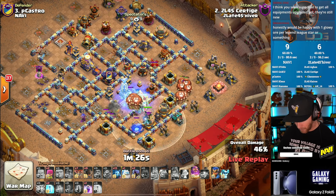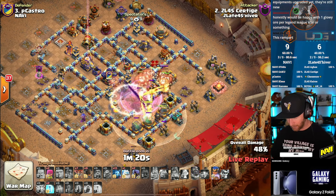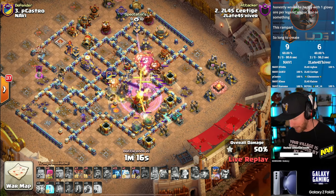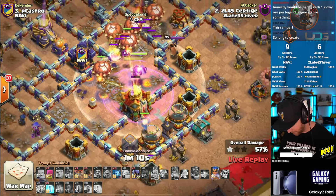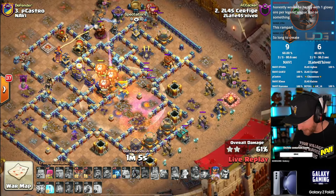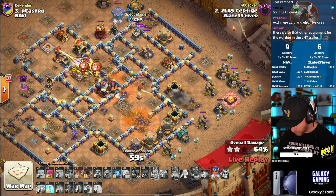They just added two extra levels for the royal champion equipment on the blacksmith for levels seven and eight, so level nine still has room for another piece of equipment they could slip in wherever they want — maybe for another hero down the line. Not saying there's a new hero — I don't know anything about that. He kind of misses the town hall though, so we're going to have a problem here.